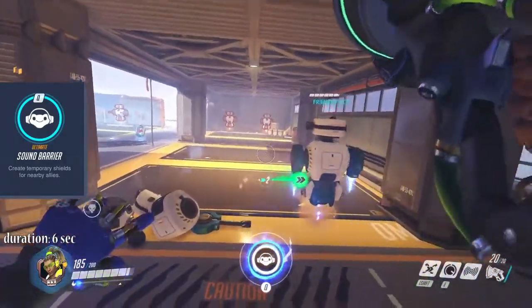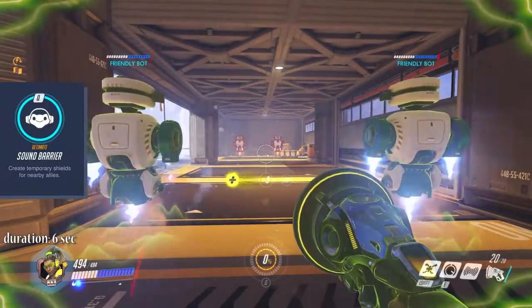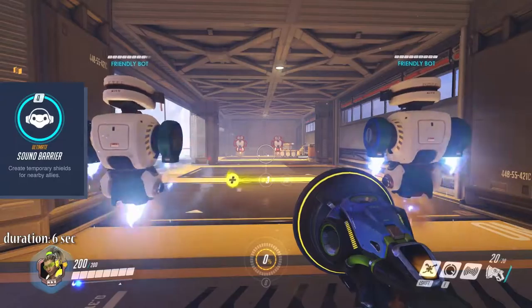Something else to use in close fights is Lucio's ultimate Sound Barrier. That gives every teammate and Lucio himself 500 shield that blocks incoming damage. The shield automatically decreases to 0 over the course of 6 seconds, so it is most effective in the very second you launch it.